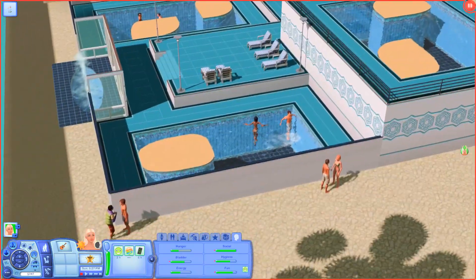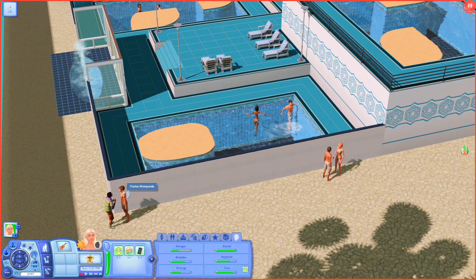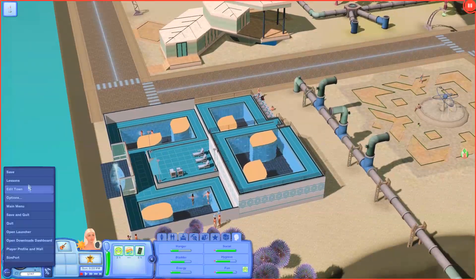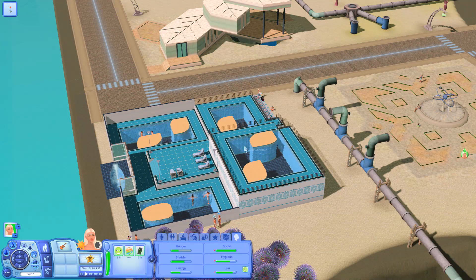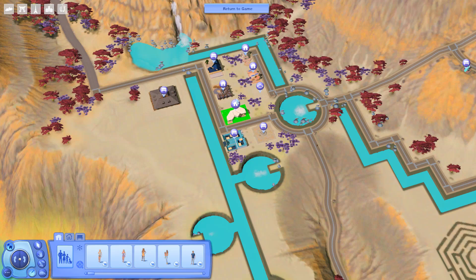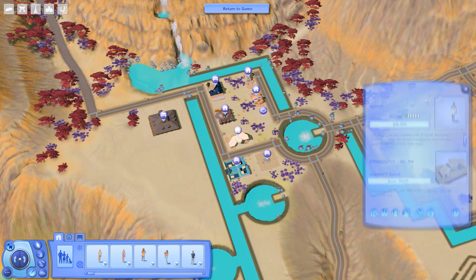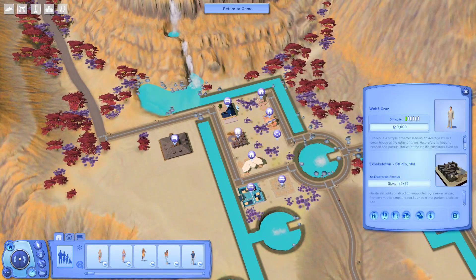I need to just take a minute and go to Edit Town to look at the sims and read about the homes. We have the Specter household — are they not in Moonlight Falls? I'm pretty sure but could be wrong. Lone Wolf and Free Spirit: Noella is on a path of danger and intrigue as she pursues a life of crime — young and independent, she's always managed to stay one step ahead of the law. The Wolf Cruise: Franco is a simple dreamer leading an average life in a small house on the edge of town, preferring to keep to himself and pursue stories of his ancestors' home planet. There's a special girl he keeps running into at the library — will he ever gather the courage to talk to her?